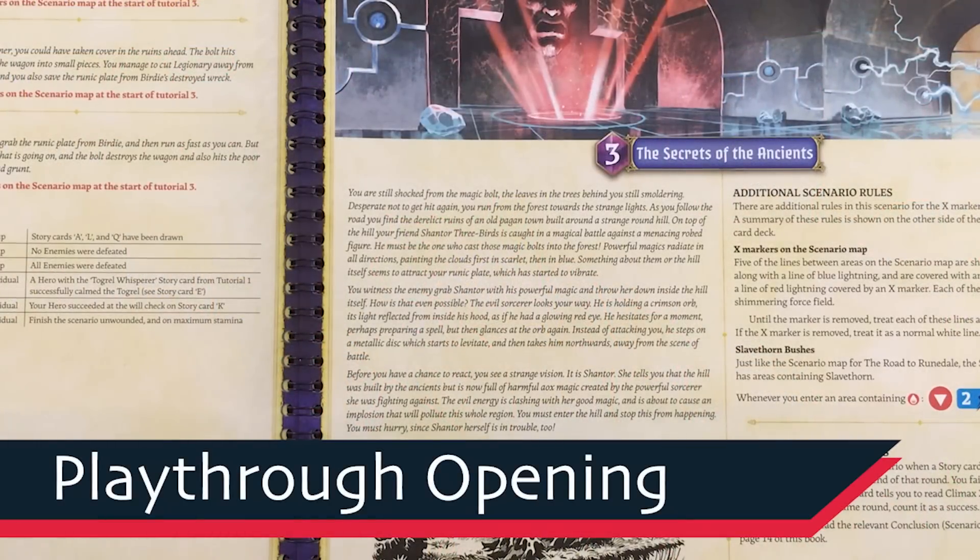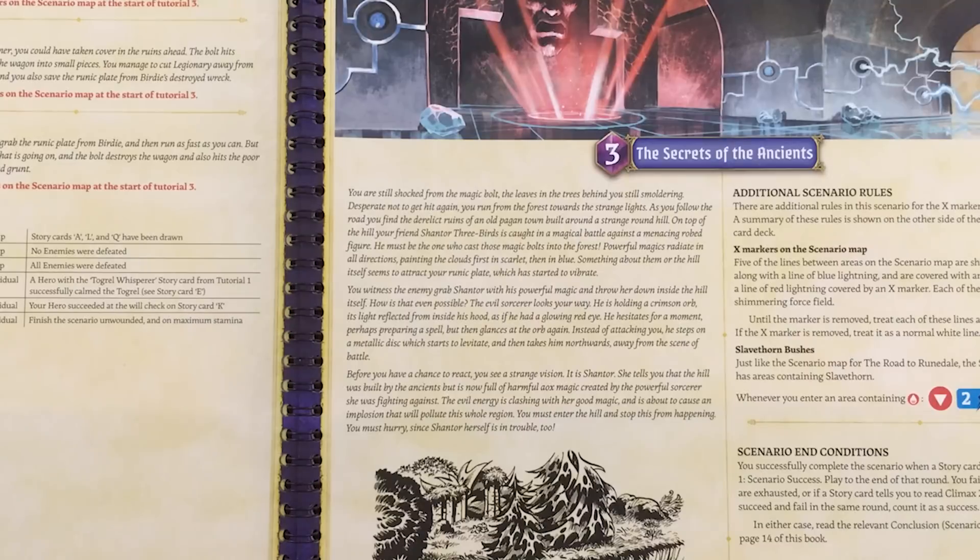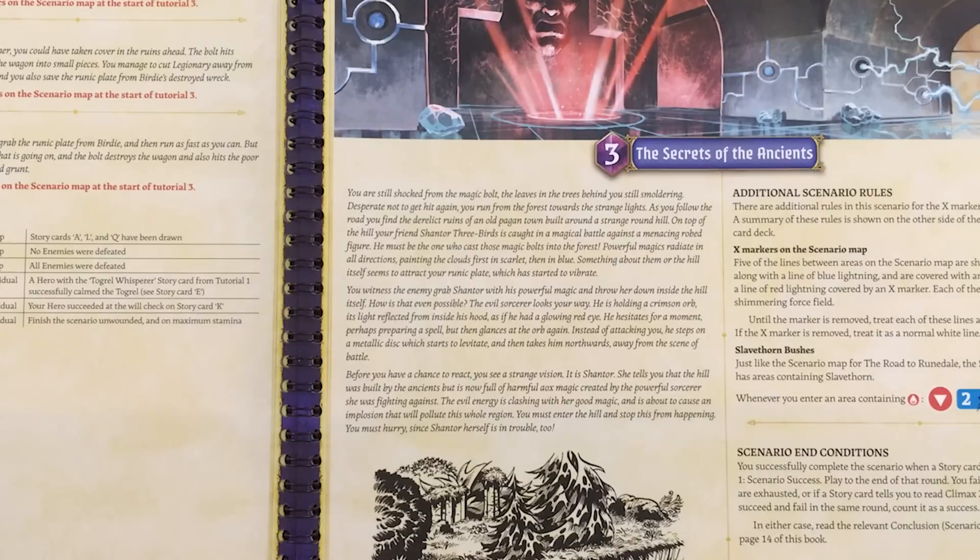Alright, so this is Scenario 3: The Secrets of the Ancients. If you didn't watch the streamed plays of Scenarios 1 and 2 — in Scenario 1 we were trying to escape a flooded inn and we met Ignosaur, this one-eyed wizard lady, who kind of took us away from there. In the second scenario we were trying to safely get her wagon called Birdie along with a creature pulling it to safety, but then she flew off and was fighting an evil wizard with explosions from set traps. I did manage to save the Togrel — the creature pulling the wagon — but the wagon itself got blown up, and I think it's going to have an effect later in the scenario.